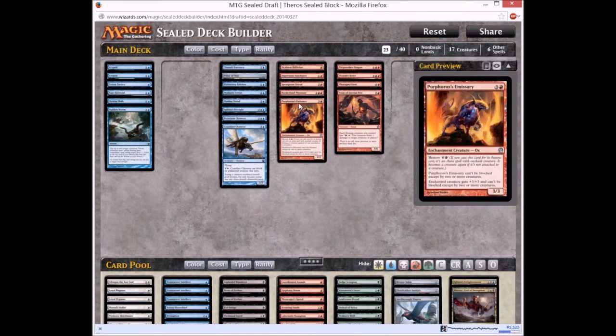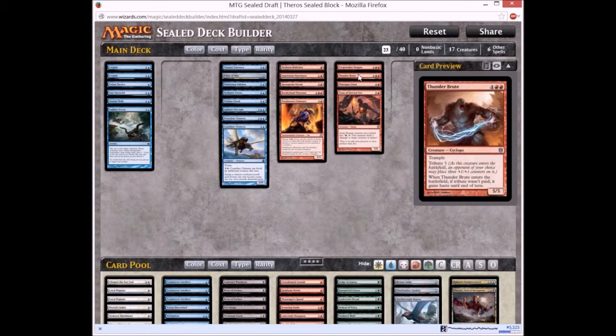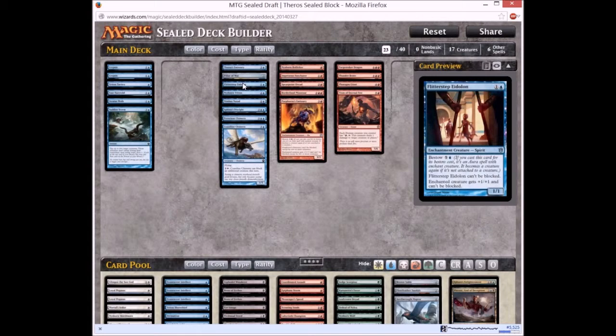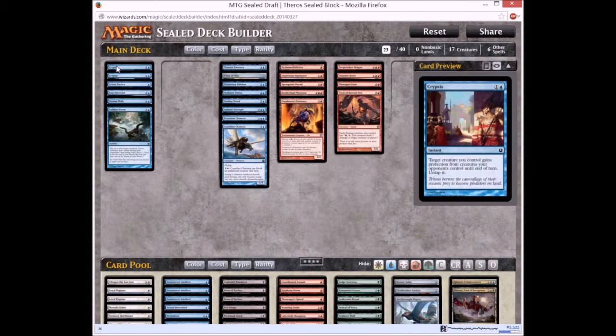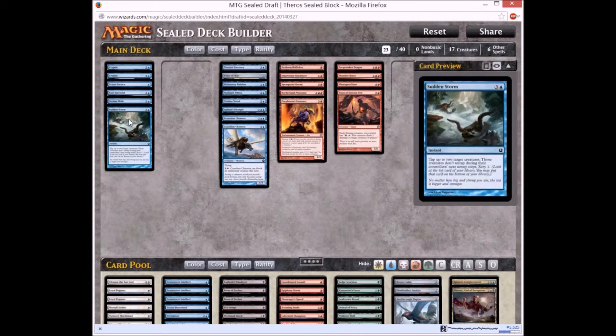23 creatures and spells out of a 40-card deck from this sealed pool — 6 spells in total and the rest are creatures. Quite a lot of creatures with evasion. About all 4 of those red creatures are bombs: Forge Stoker Dragon, Thunderbrood, Felhide Spiritbinder, and Titan of Eternal Fire. The rest of the red aggro creatures are not bad as well. From our blue cards we have a lot of creatures with evasion: Nimbus Naiad, Siren of the Silent Song, Pristine Chimera, and Coastline Chimera — a really annoying 1/5 flyer. Along with Crypsis, Trident Tactics, Shredded Wings, and Sudden Storm. I think this is quite a stable deck to play with in limited.